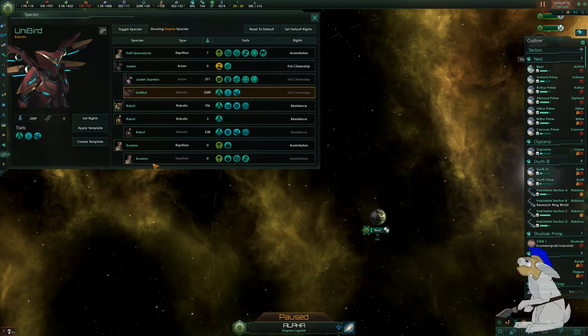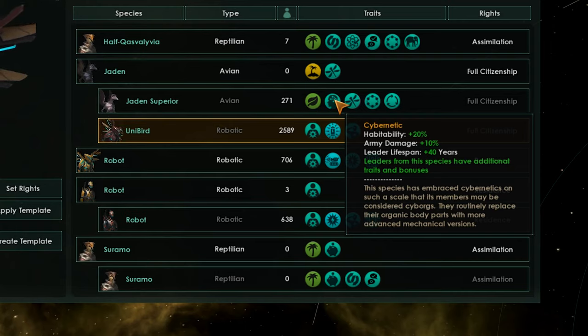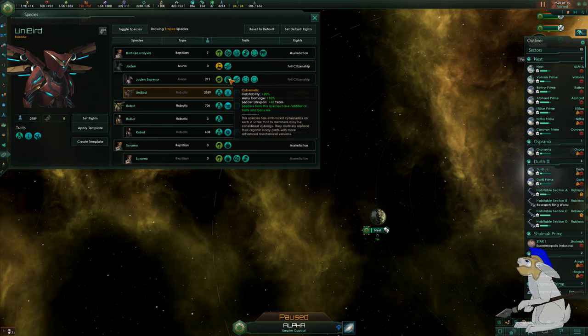I'll just go over quickly what the buff does. Here we go — Cybernetic: plus 20% habitability, which is great if you've got a big empire with a lot of different planets and a lot of different species. It also does plus 10 army damage, plus 10 leadership lifespan, and it gives you certain bonuses so all of your leaders and admirals will probably have some kind of cybernetic bonus, and these are really cool.